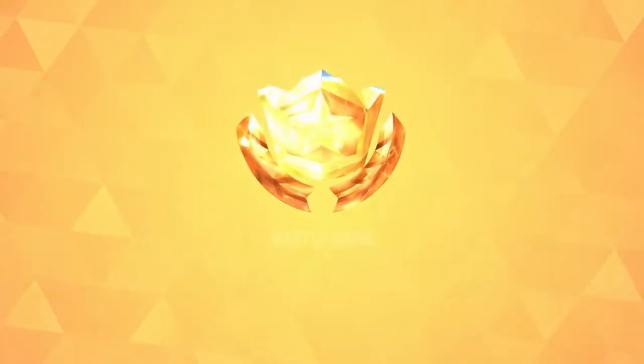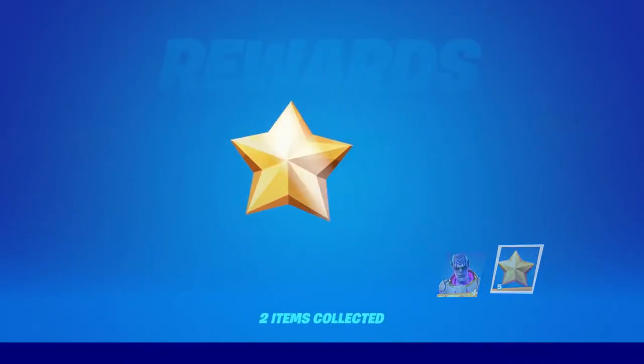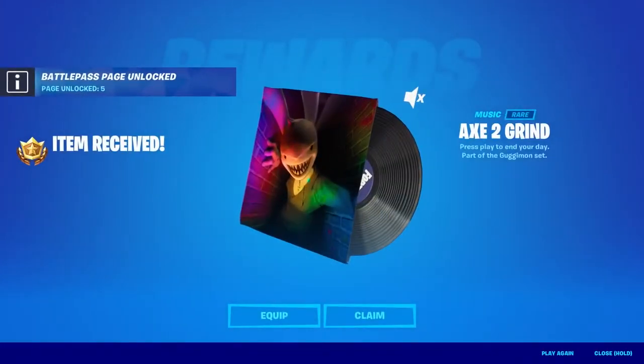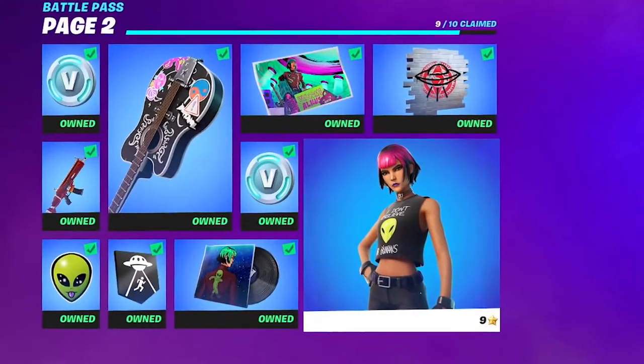This season's Battle Pass brings back Battlestars, your way to claim all of the season's rewards. Collect those stars and exchange them to get the Battle Pass rewards you want in the order you want them. As you progress, you'll unlock access to additional pages of rewards to choose from. Collect all of the rewards on a page to gain access to the locked rewards.